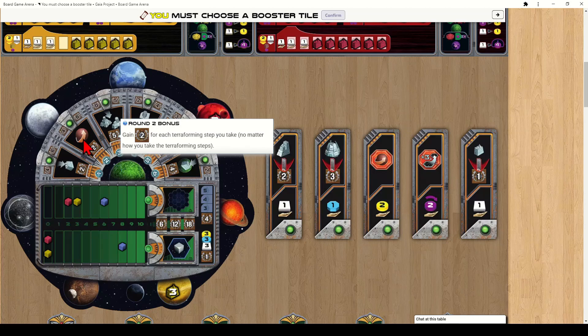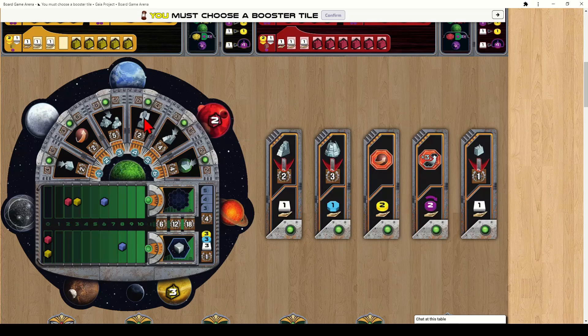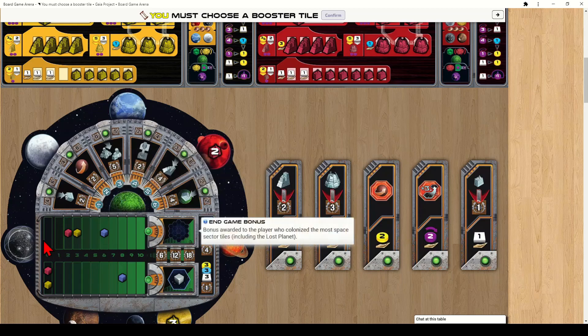This tile gives you two points every time you build a mine during the active round. This one gives two points for each terraforming step you take. This one gives five points when you build an academy or planetary institute. This one gives two points every time you advance in a research area, four points each time you upgrade a trading station, and four points when you build a mine on a Gaia planet — a green planet.